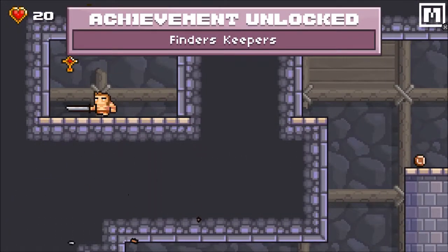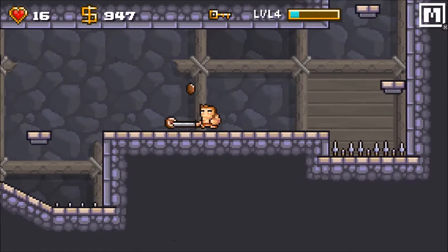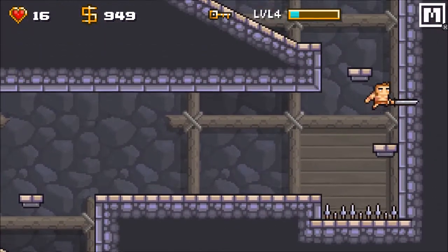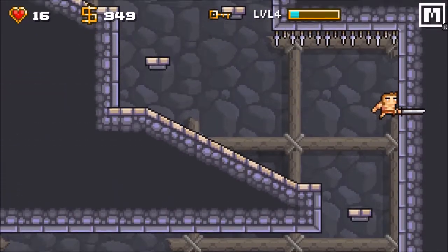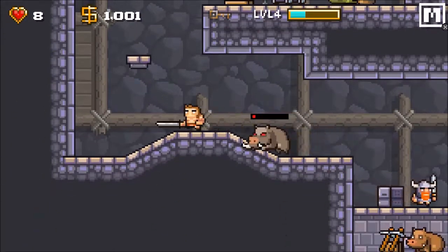The goal in each level is simple — find the key to unlock the exit door. Your play screen shows health, money, and an experience gauge. Leveling up is the highlight for me in this game; it's a constant goal to kill as many bad guys as possible to fill that meter and boom, progress.